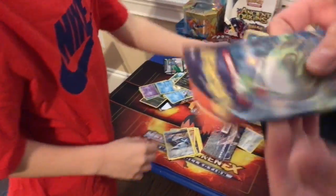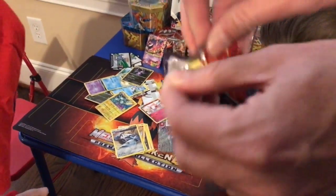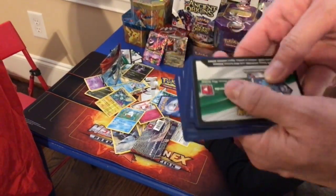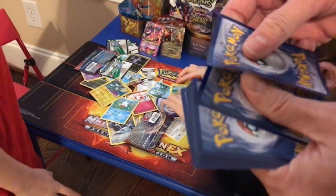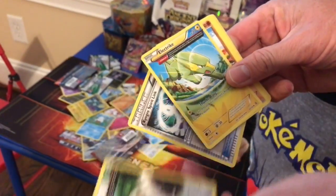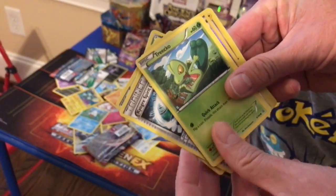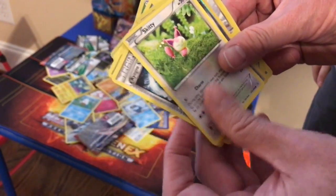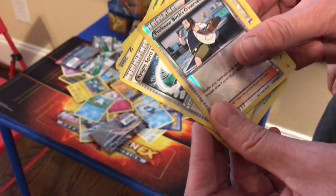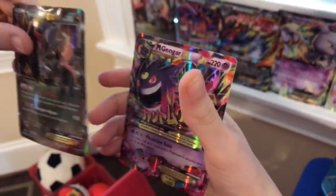We have my dad opening up a Primal Clash pack. There we go — throws the code like a boss. We have a Kyogre Spiruling, a Bunnaby, a Watchtrike, a Meditite, a Honedge, a Tricot, a Tangella, a Skeet, Professor Birch's Observations, and a Manetrick reverse rare. So the real deal is our Tyrantrum EX and then a Mega Gengar EX. That's all for today. PeachyGaming, out!